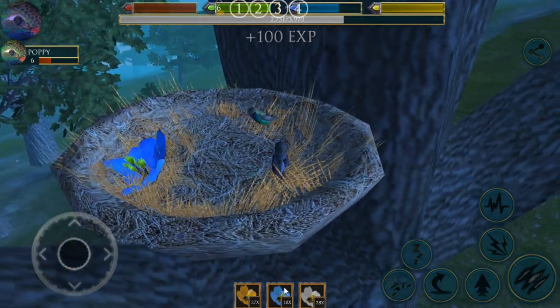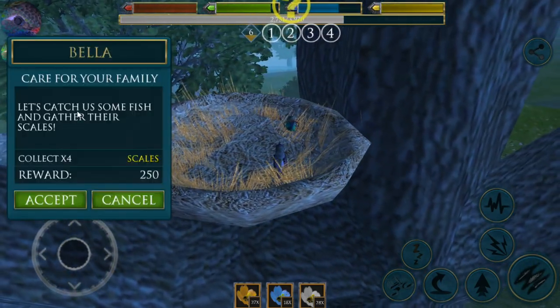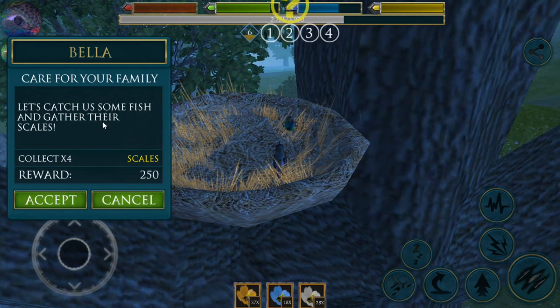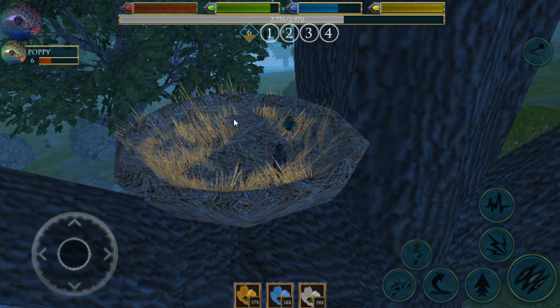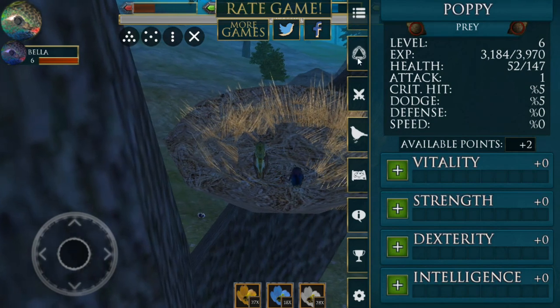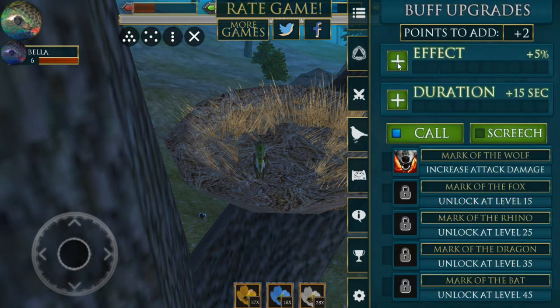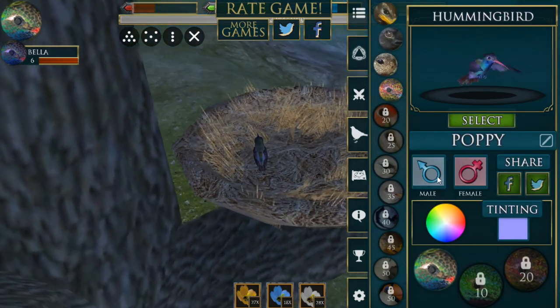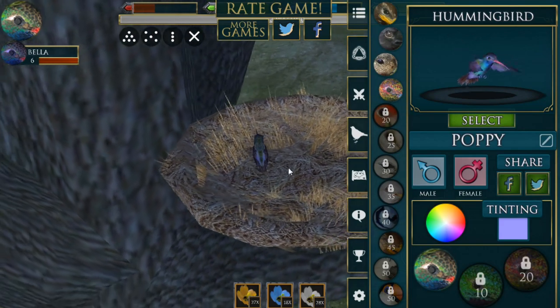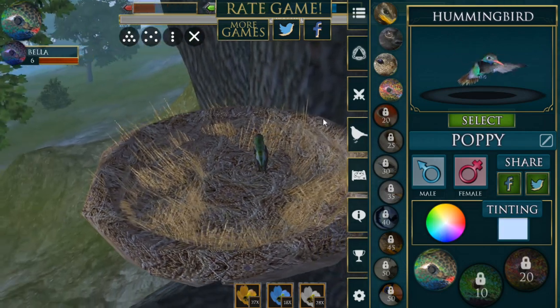Poppy, come here. Hold still. Poppy has a quest for us — let's catch some fresh fish and gather their scales. Clearly we're not normal hummingbirds, just putting that out there. We are some sort of mutant variety of hummingbird that tries to catch fish. Let's add some vitality because we got attacked. We'll add a little bit of effect, and then we're going to make sure Poppy is a male. Poppy is a male — we'll give Poppy a blue tint instead of a purple tint.